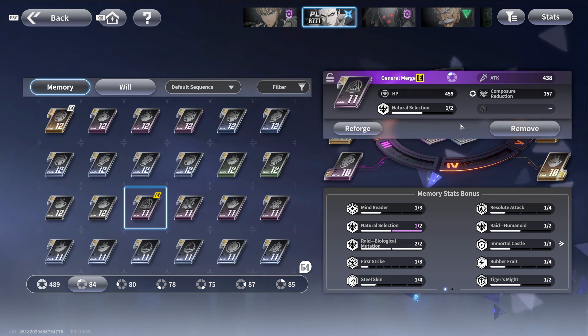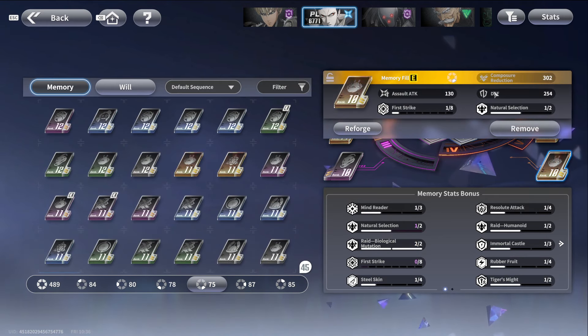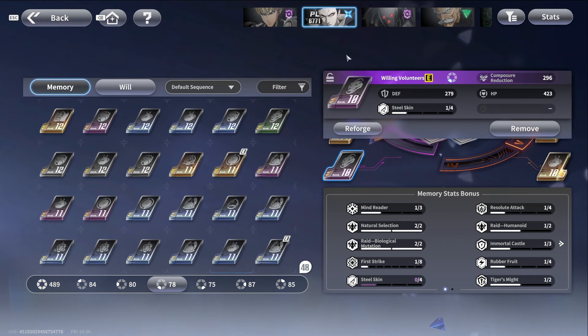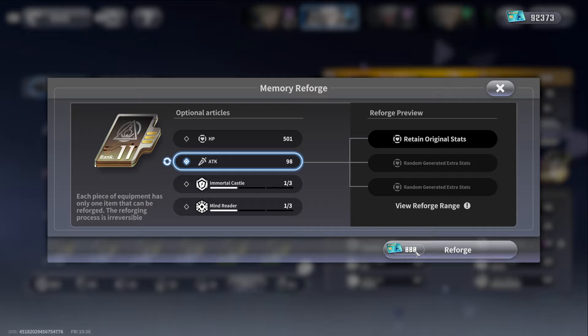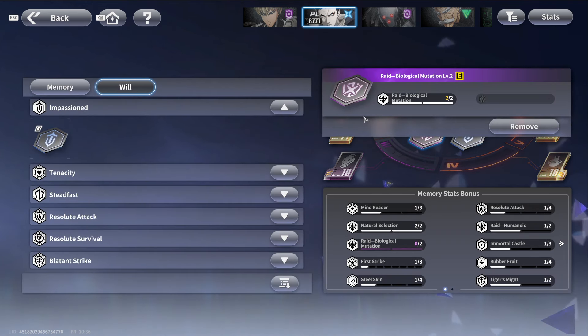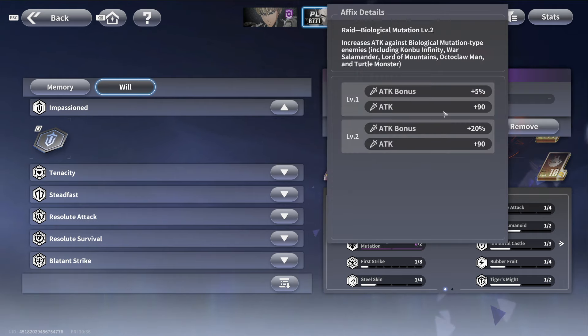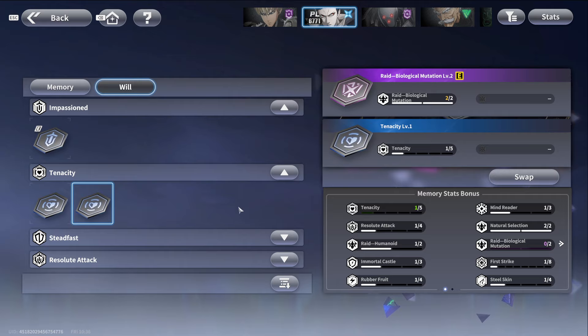You can also check out crit rate up — for Zombie Man that's good — crit damage, damage increase, attack: all of these stats are really good for him. But composure reduction is key — bigger composure means bigger overall damage. That composure should be your main focus because he will get much bigger damage overall. You can also use reforge and build up that attack alongside composure reduction.